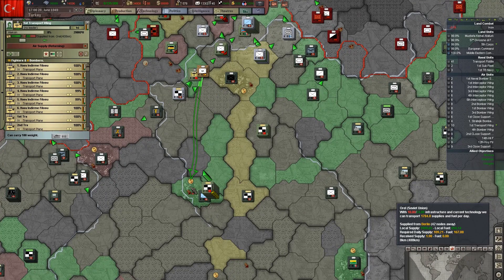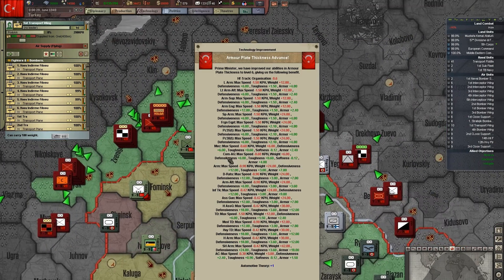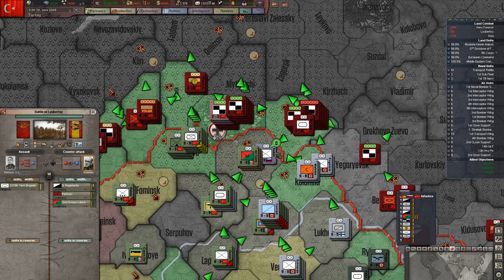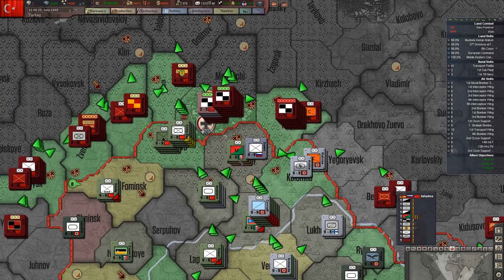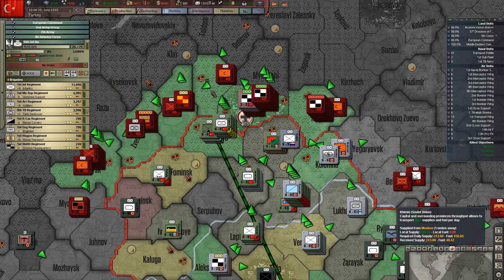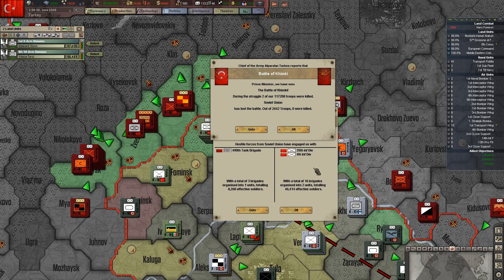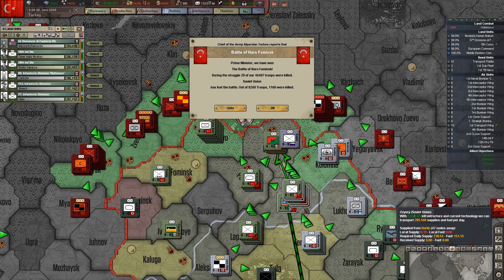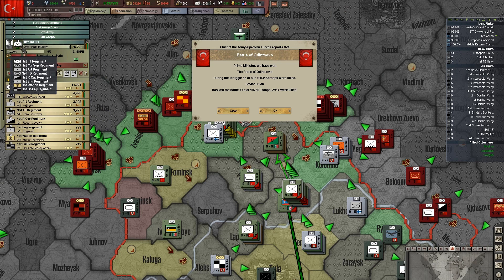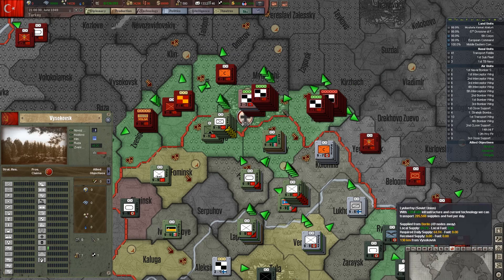This guy still has supplies — we've got tons of supplies now, perfect. Those transport planes have been a lifesaver. These guys have stopped moving again — it's going to take them a month to move at the current level of supplies.